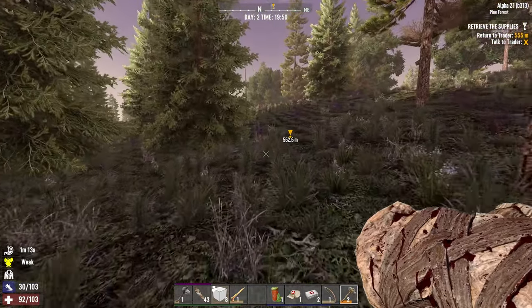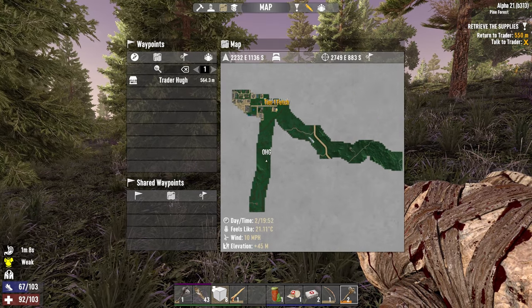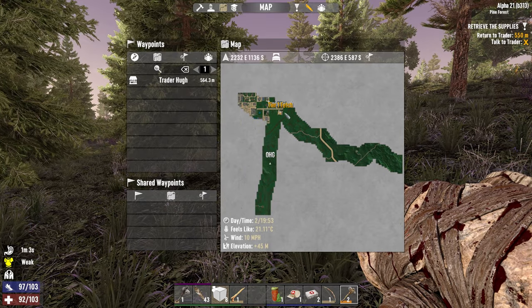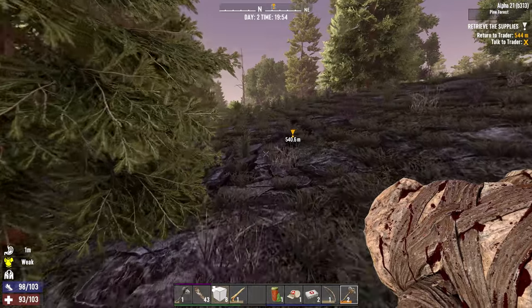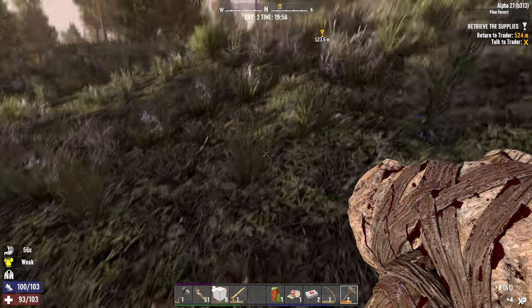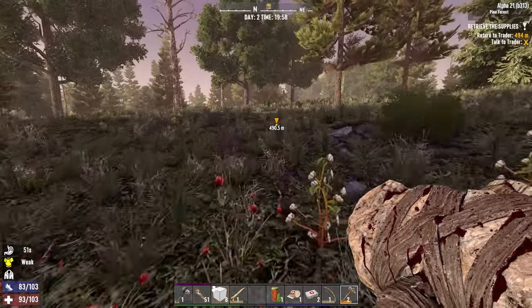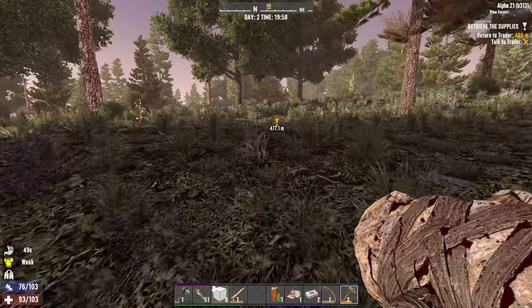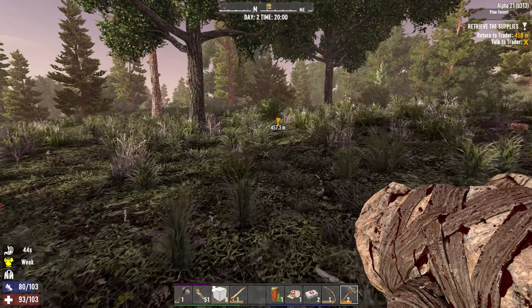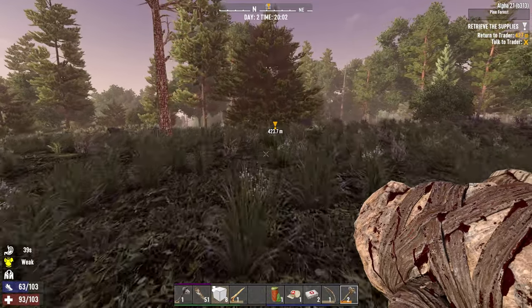Looks like we might make it back in time. That's good. Let's have a look at our map. Yeah, that was a bit of a hike getting out there. Another thing we can try is cook some food tonight — make a little fireplace, see if we have enough stones. I've got heaps, so yeah, make a little fireplace and try and cook some food tonight.